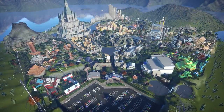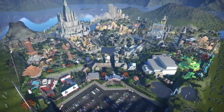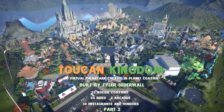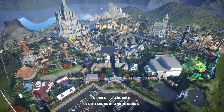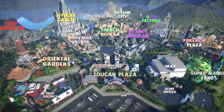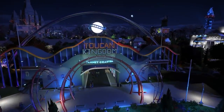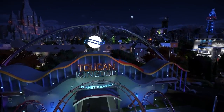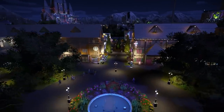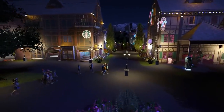I built the largest virtual theme park ever created, and we're in the process of touring it. This is the Toucan Kingdom. We have 23 roller coasters, 54 rides, 38 restaurants. This park has over 200,000 individually placed objects that I've placed over the five years that I built this park. For this episode of the tour, I'm going to have it set to nighttime because we're going to be exploring the sci-fi section of the park, and I feel like it sells the theme if we make it dark, like we're in outer space.